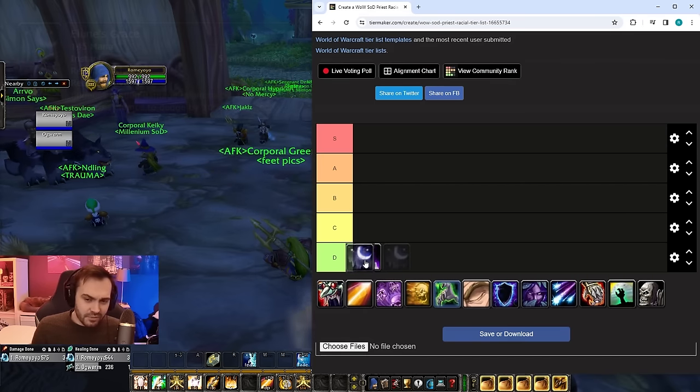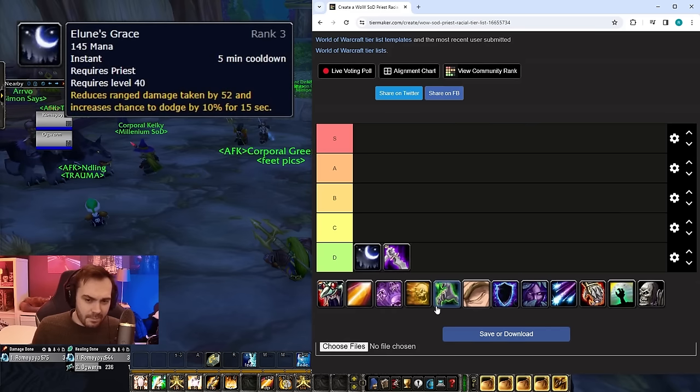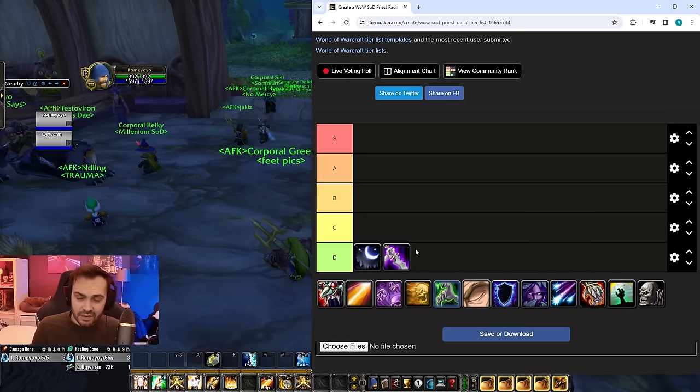In D tier we've got Elune's Grace. It doesn't work on melee damage — the damage reduction only works on ranged, doesn't work on spells, and is dispellable. Only the dodge works on melee and it's not that much. It's nice in certain situations as a little tank cooldown, but it's not reliable in any way due to dodge's RNG, and it's a very niche cooldown compared to other things available.